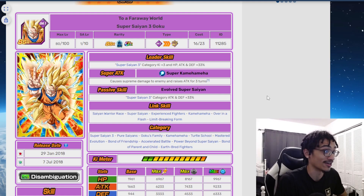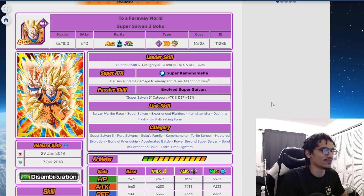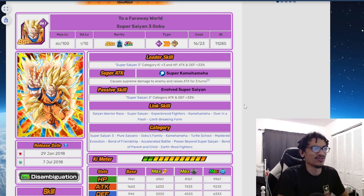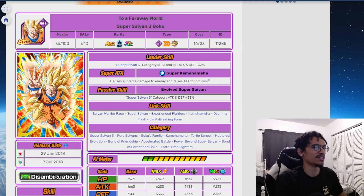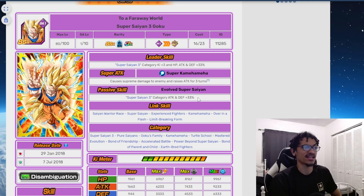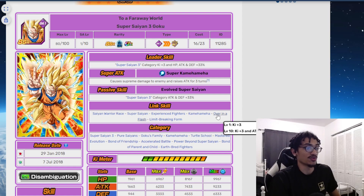Super Saiyan 3 is where I started playing the game, so this card holds a special place in my heart. His leader skill is Super Saiyan 3 — 3 Ki and 33% stats. His super attack makes him gain 50% attack for three turns. He's a support type unit giving Super Saiyan 3 allies 33% attack and defense. Third year anniversary, Super Saiyan 3 — threes are everywhere. This guy from 2018 was called garbage, but as a support type unit he was actually usable.